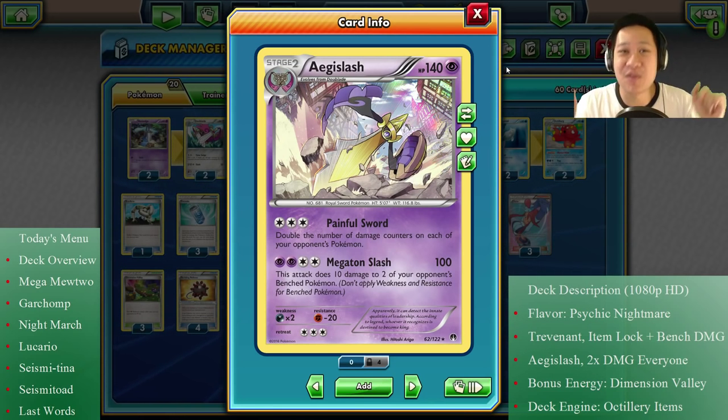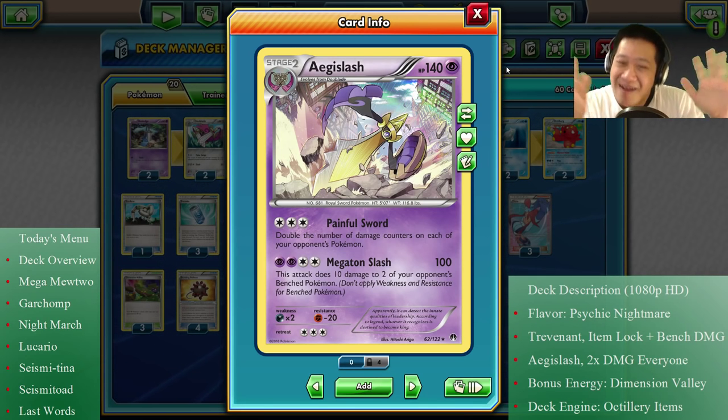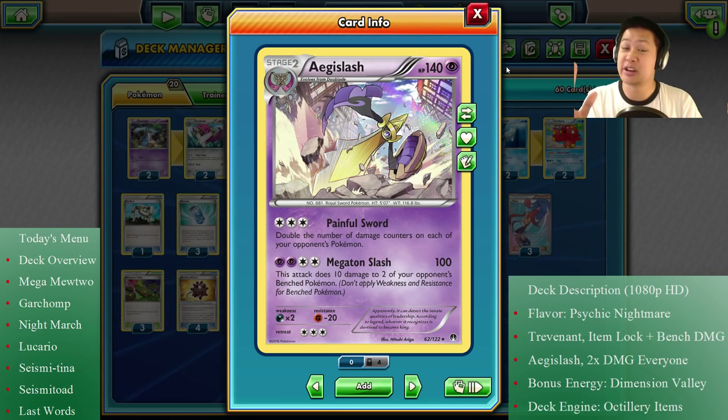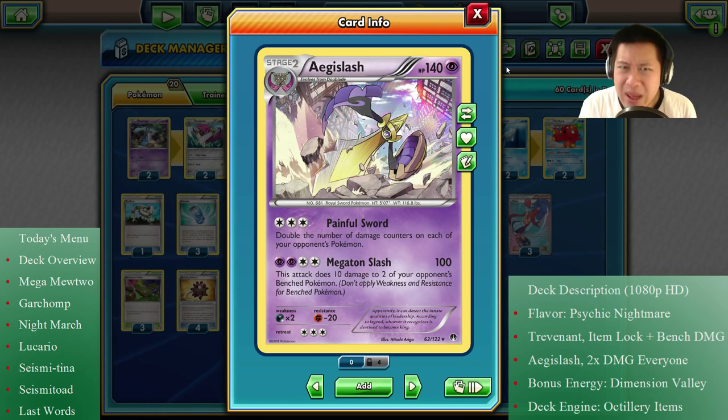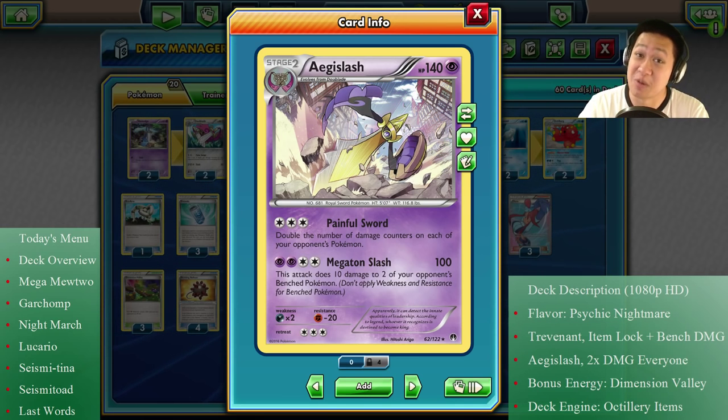Hello integrals and differentials. It's Donald. Welcome back to my kitchen. On today's menu I'll be serving you something a little lighter, because you've probably seen lots of EX decks in the past weeks. And there's still many more we have to do, but this time around let's use no EX Pokémons and a card we haven't done before: Aegislash, with a unique painful sword attack. I'm going to explain to you how this deck works and you're going to see it in a bunch of awesome matches.